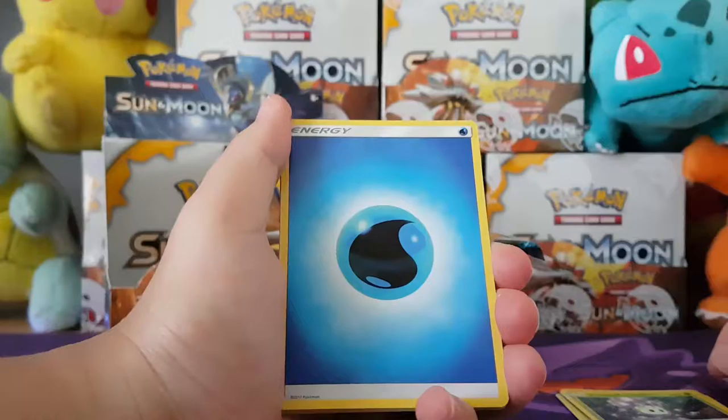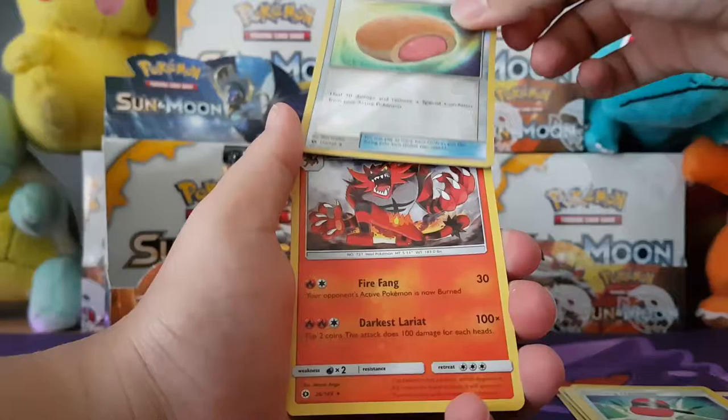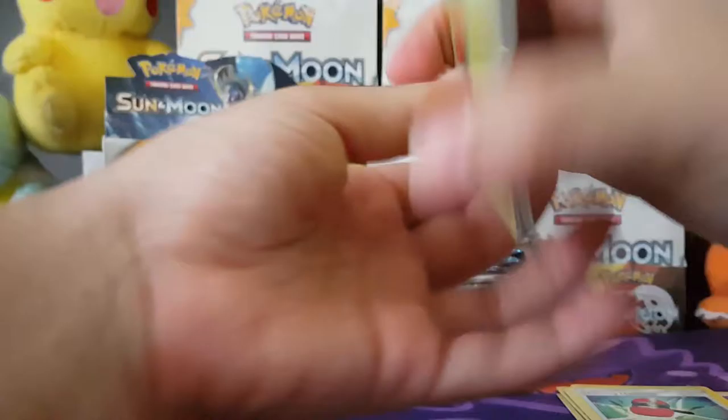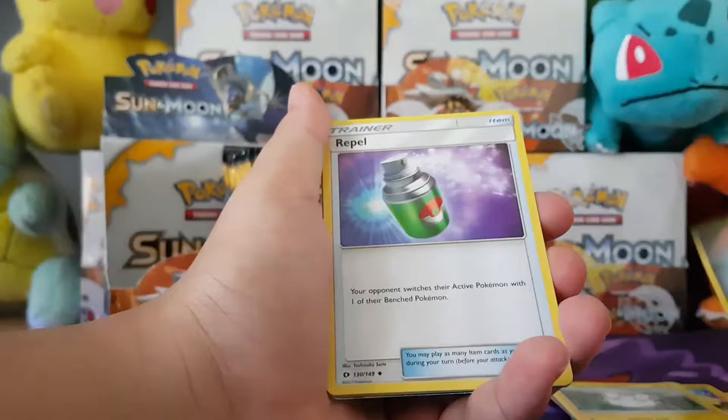Starting with a Bounsweet. We've got an Alolan Diglett, Dratini, Sandygast, a Water Energy, Dragonair, Poliwhirl, Crushing Hammer, Big Malasada — and an Incineroar GX! I'm just going to quickly go check something — I think someone's at the door. We're popular apparently. No, go away, we're busy.